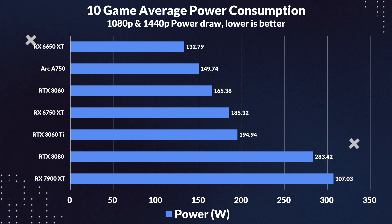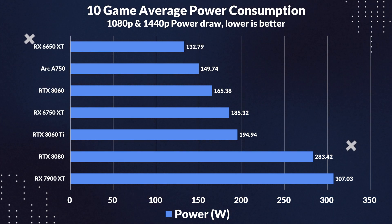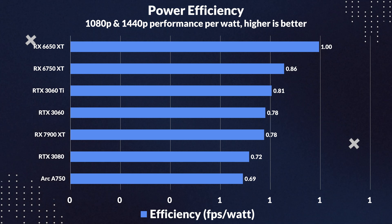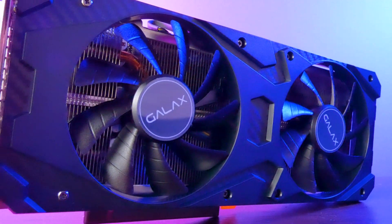Its power consumption is also pretty tame, drawing 9% less than the 3060. It does draw a bit more than the 6650 XT by 13%; however, its overall average efficiency is not great — it ends up at the bottom of the chart, with the 6650 XT still being the most efficient. This tells us there is still room for improvement with this card regarding drivers. It delivered fewer performance than the other cards at a similar power draw. The 6650 XT is still a whopping 45% more efficient, while even the 3060 is significantly more efficient, providing 13% more performance per watt than the A750. Overall, the A750's performance is a mixed bag, but its value is truly where it shines. Its power draw is good, but it is not quite up to snuff when it comes to performance per watt.